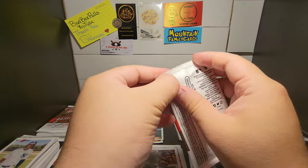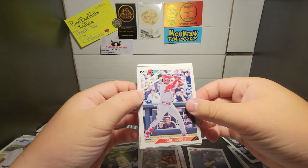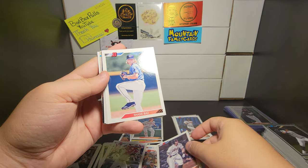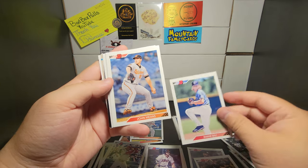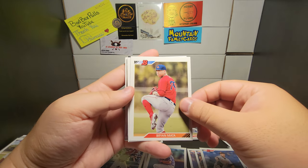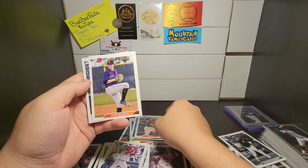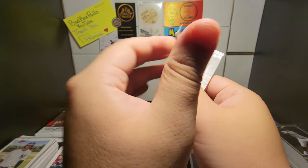Moving on to our next pack. It seems like the packs have cooled off — I pulled all the good ones in the first video — but we'll see as we get towards the end. We have a Garcia rookie, Seth Beer when he was a prospect, Shane Baz — also a prospect, now a rookie — John Means, Matta, Luis Garcia, Riley Greene Chrome, and another face-backward card of Grant Little, Ryan Rolison, and Brennan Davis.